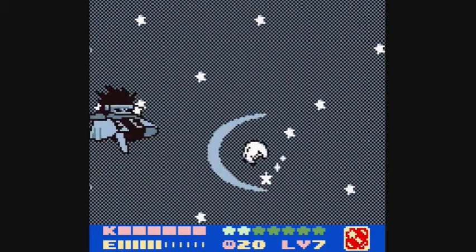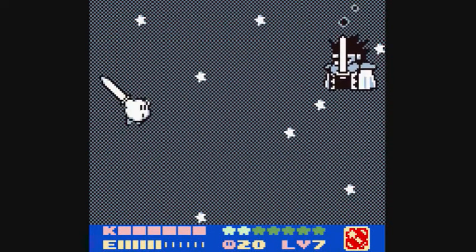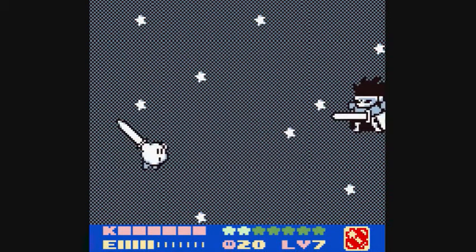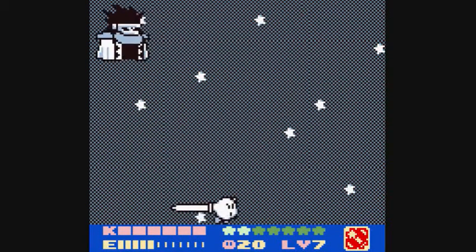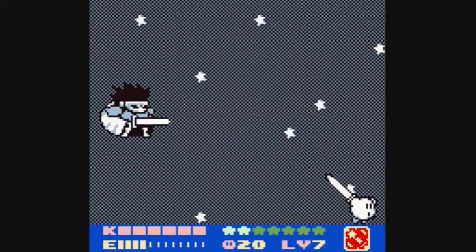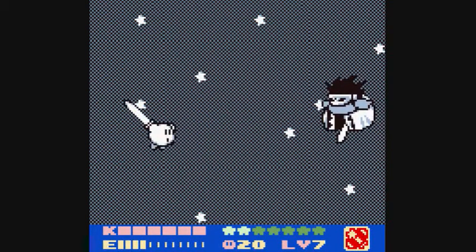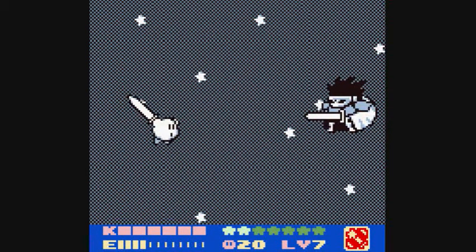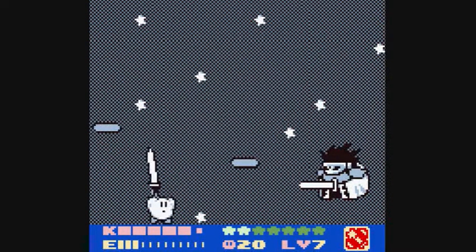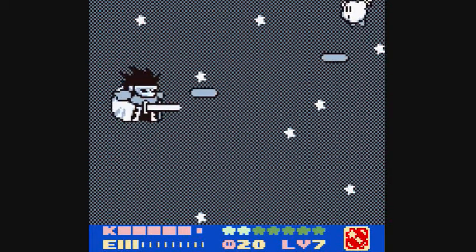Pretty easy fight — you just gotta learn the pattern. He starts using his attacks quicker. You always wanna stay sort of in the middle of the screen. Get close to him when he's charging up his tennis ball attack — Ganondorf move. Duck down, dodge the lasers. You can pretty much figure out the fight. He has two forms: this one and his true form. I get hit — figures. I didn't know he dug under like that, or maybe I just don't remember.